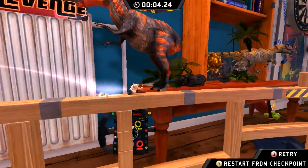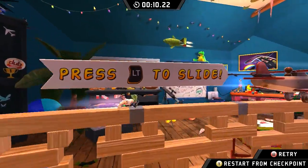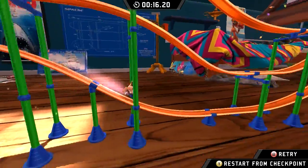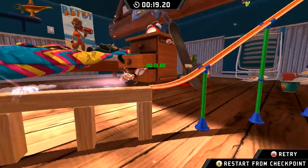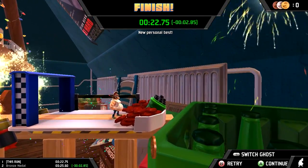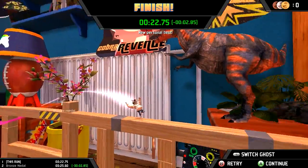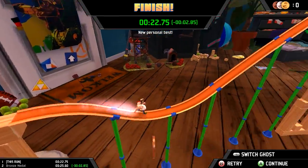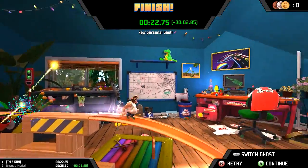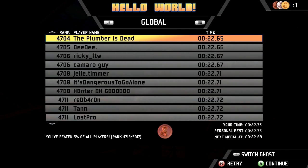We're running around and jumping over stuff — that's pretty cool. There are lots of fireworks and we can slide with the left trigger. There are even different props and stuff, which is pretty cool. It definitely feels like it works quite nicely. New personal best — we got bronze! We outpaced that quite easily and get a nice little replay.